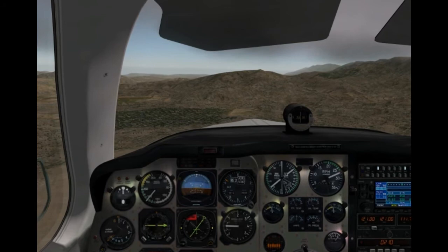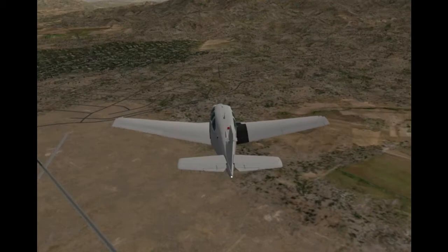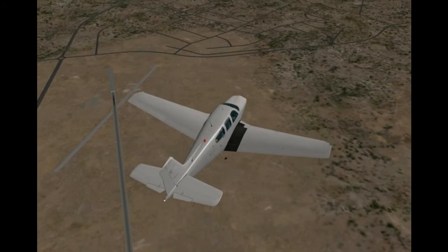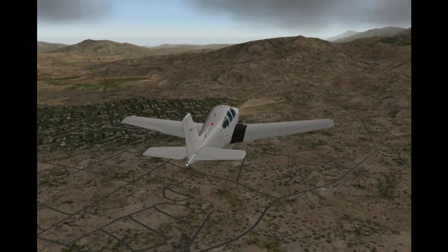This is my first outing in this particular aircraft as well, so this is going to be an adventure for everybody including me, especially with that nice crosswind down there. The wonderful thing about flying in a flight sim is you can cheat — you can use the external view and look at areas that you really wouldn't be able to see if you were actually flying.